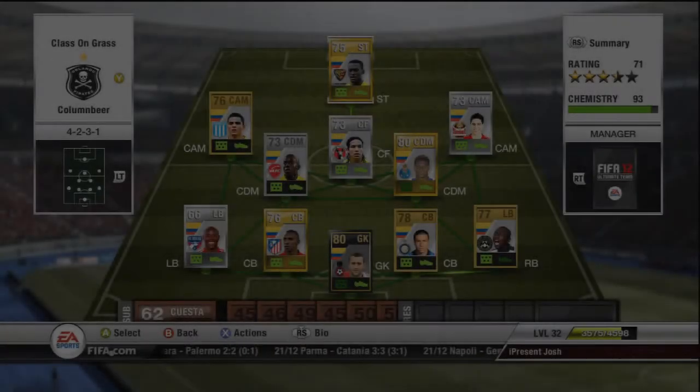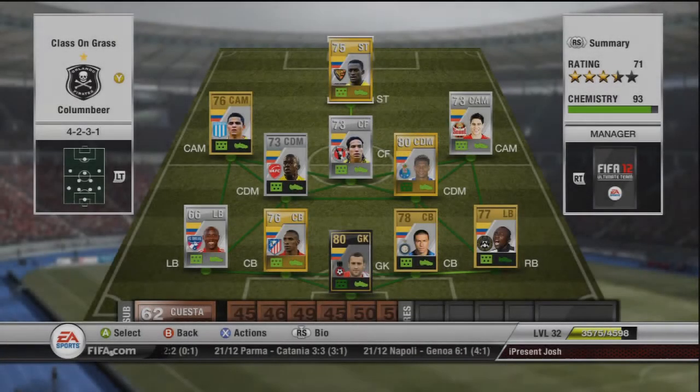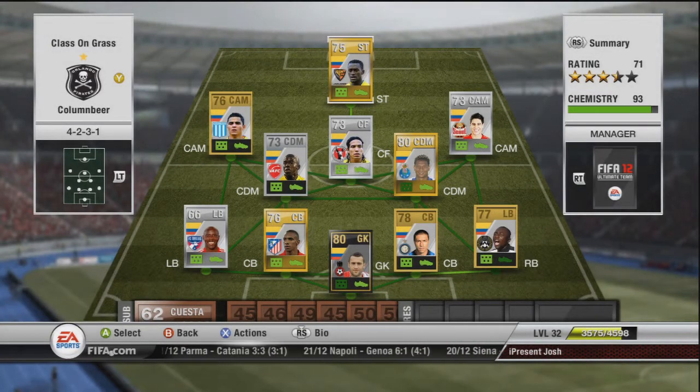What's up lads, I'm Josh here and it is time for that episode. It's episode 2 of the Underrated Teams. The title is called 'Columbia Skill' because this team is kind of based around skill, and I'll get into the team.